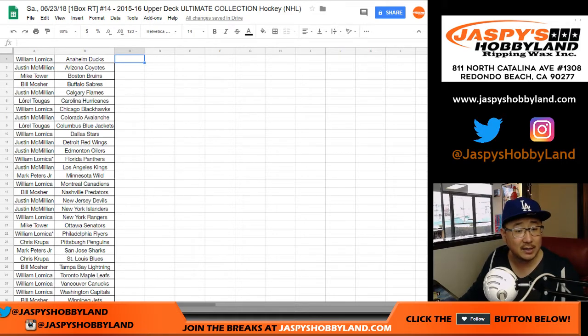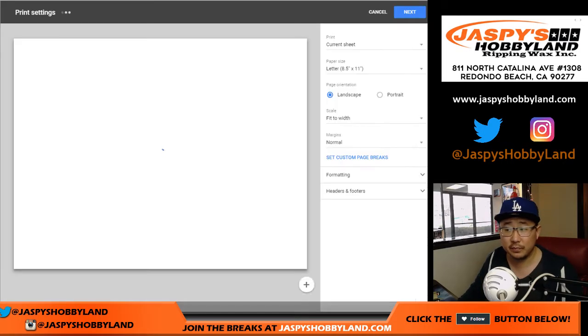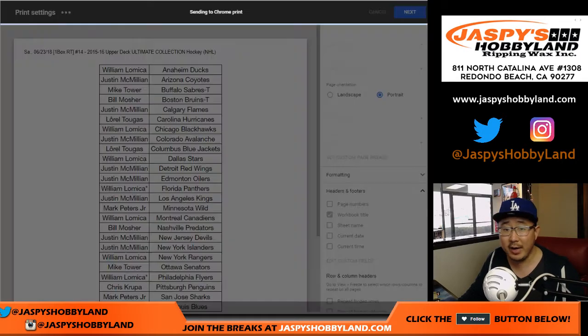The next box is in the store right now, so if you missed out on this one, don't miss out on the next one. Buffalo — we've got a deal, folks. So Bill gets the Boston Bruins — put a T next to there for a trade — and Mike Tower gets the Sabres. Excellent. Trade window closed, ladies and gentlemen.